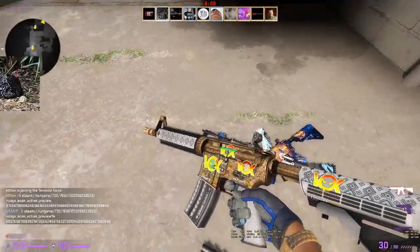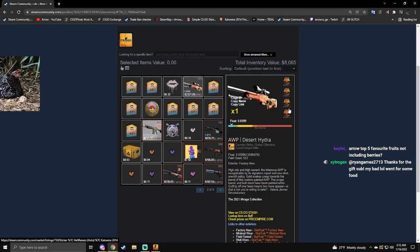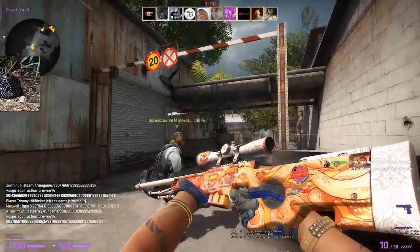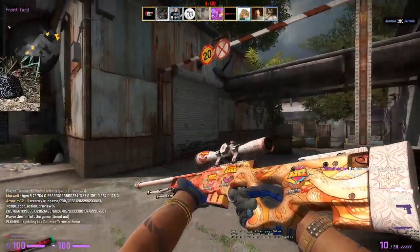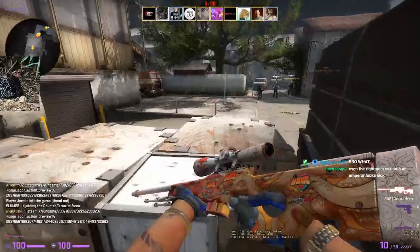I feel like the Emperor is better though. I think I'd rather use the Emperor. Was he the guy who crafted this then? The four times Hellraiser. OP Desert Hydra — it's all right. I think I prefer the one times Reason Hollow on scope more.